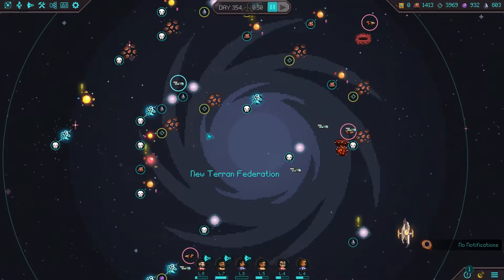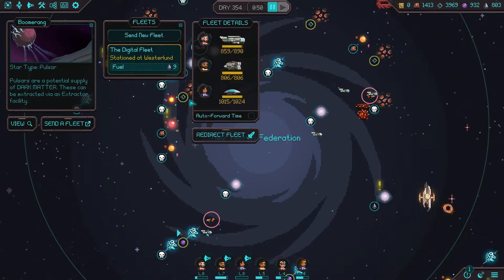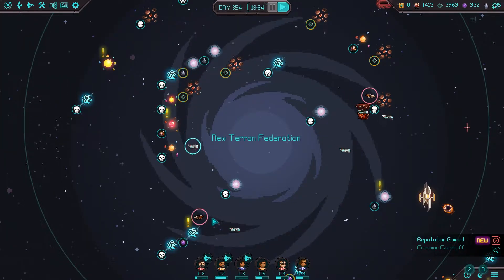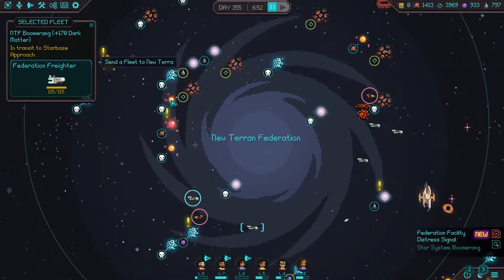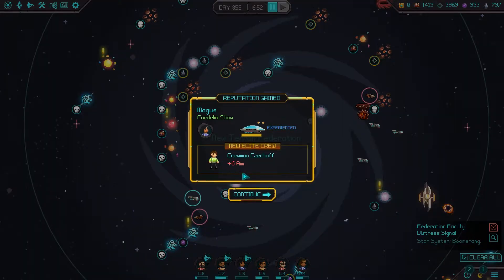Hello everyone, welcome back to some more Halcyon 6. We're going to be diverting our fleet right over here because we have got more crew incoming. Fortunately they managed to get their shipment of 170 dark matter off before anything were to happen. We've got reputation gained on crewman 6.